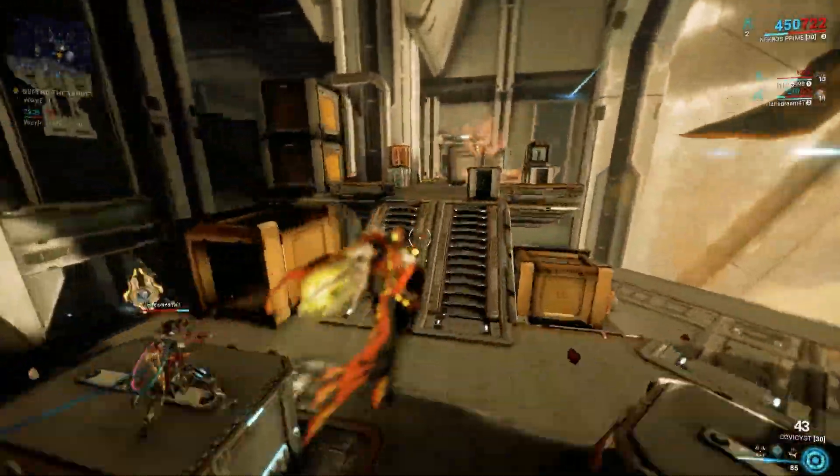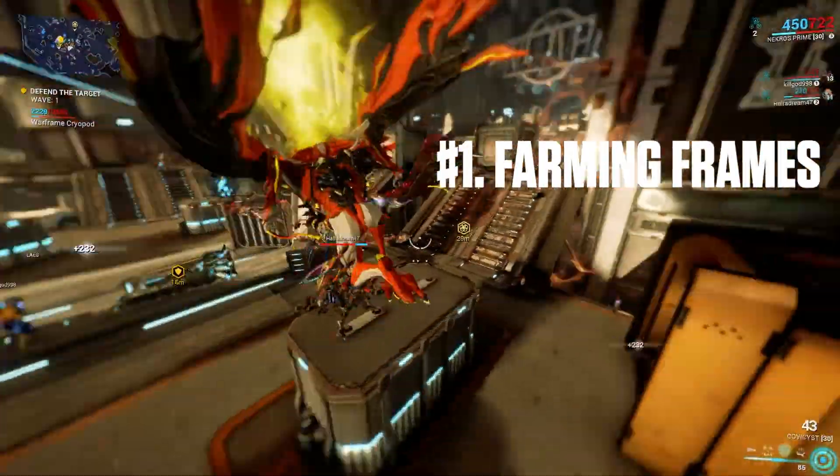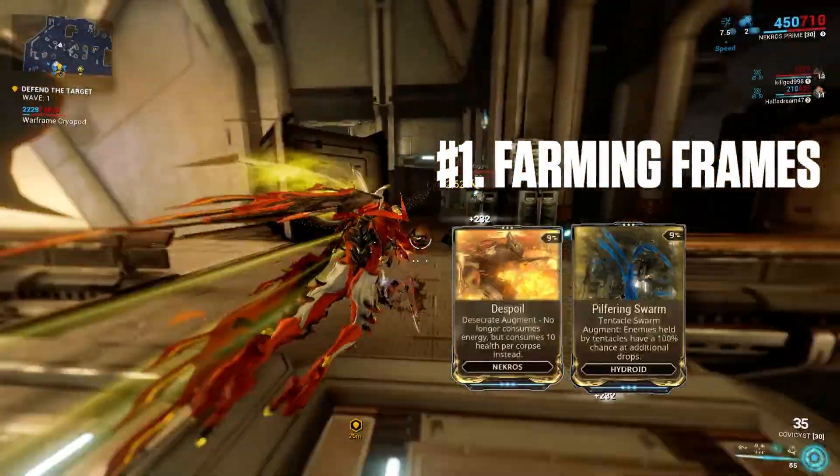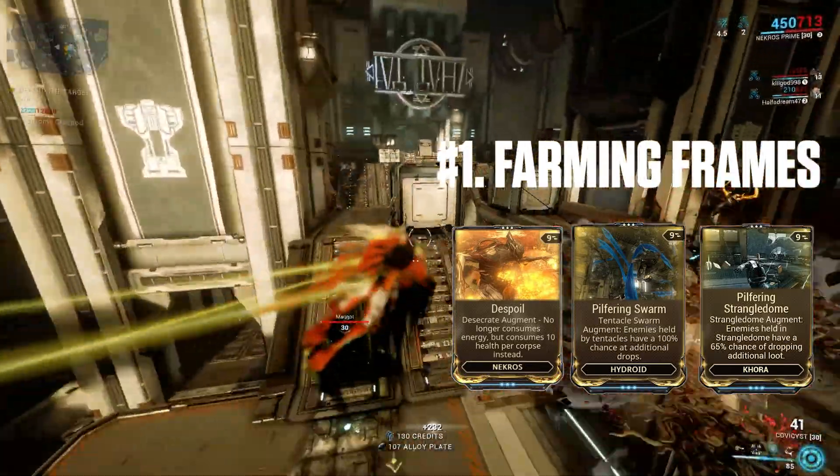The first tip is to use farming frames, such as Nekros with Despoil, Hydroid with Pilfering Swarm, or Khora with Pilfering Strangledome for an increased chance for more loot.